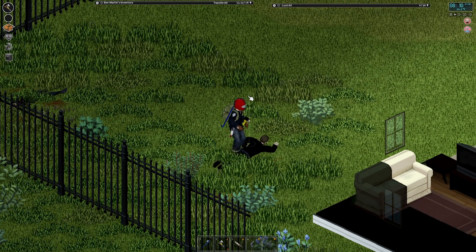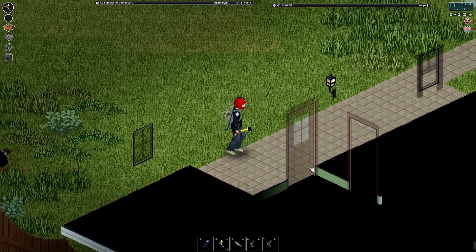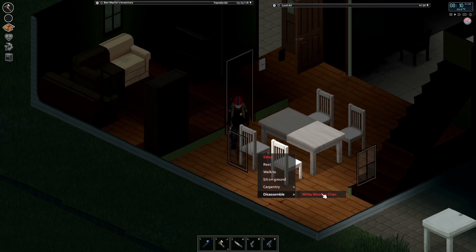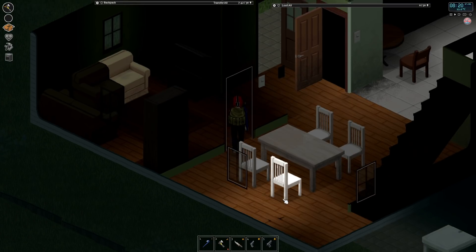I suppose I could destroy doors and windows as well. I'll do that. Hammer, saw — I have a hammer, but I dropped off my saw. Alright, so I can't do that.